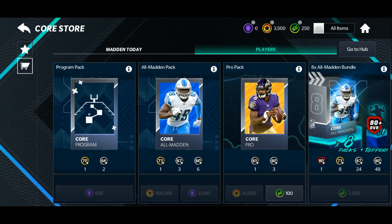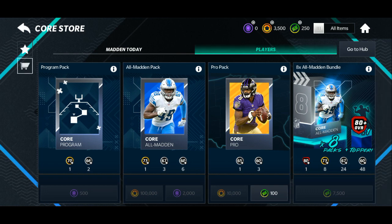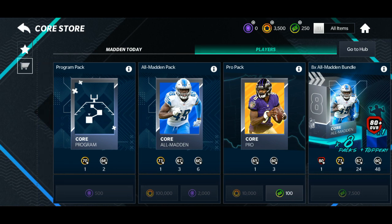The All Madden pack is not really that good — it's kind of like a Madden Mobile 20 pro pack. Then the pro pack, it's a core pack — 10,000 coins, 100 Madden Cash. And you got this 7,500 All Madden bundle that you could get too. I might open some pro packs with coins.